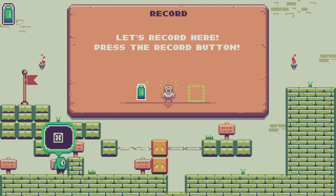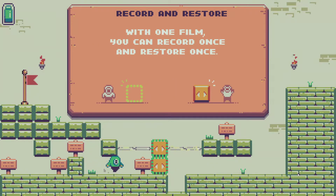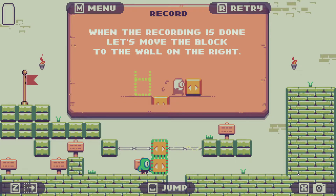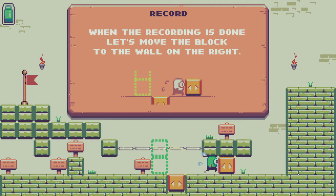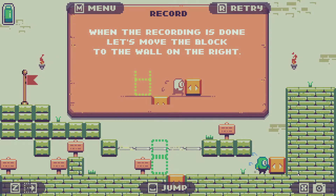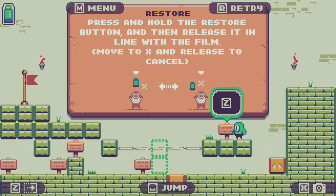Nice and simple, straightforward. Platform, beam, X. The record is done — let's move the block to the wall on the right. One block to fill the gap and one to go over there. Jump on, jump there. Now it says press and hold the restore button and then release it in line with the film.